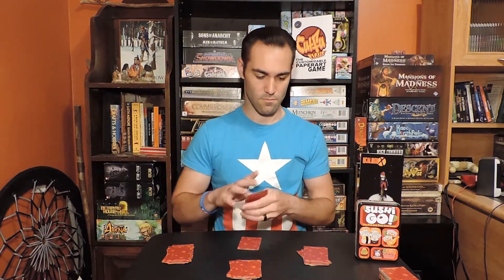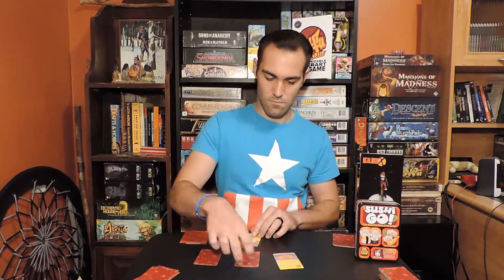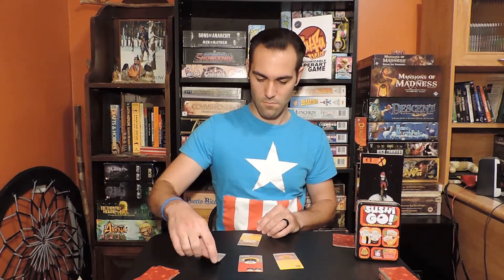Sushi Go is what's known as a card drafting game. What that means is that the hand you're dealt is not the hand you're going to keep. You'll start by looking at the cards you were dealt, and from that you're going to take one card, placing it face down in front of you to keep. You'll take the remaining cards and pass them to the player on the left. When everyone has picked one card, all together they will flip them over, and that card will represent their plate of sushi — but also their points more importantly.